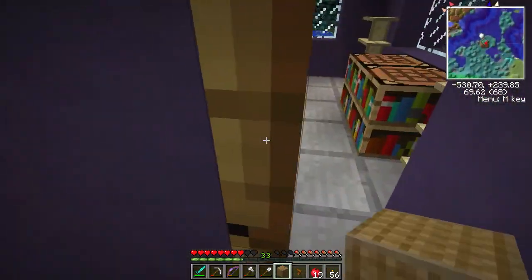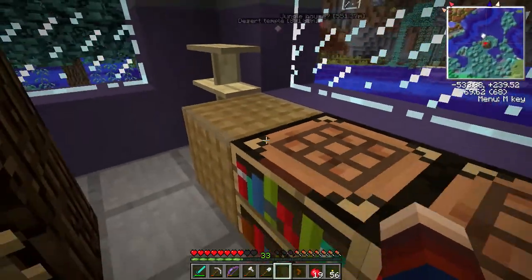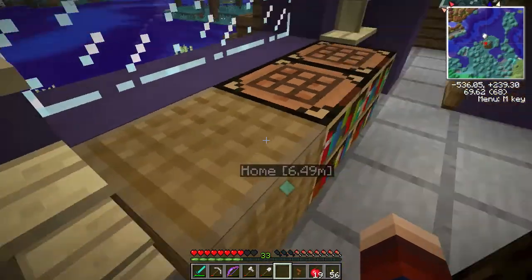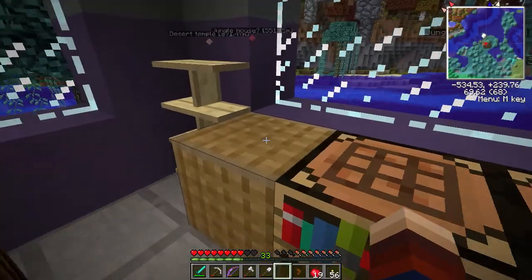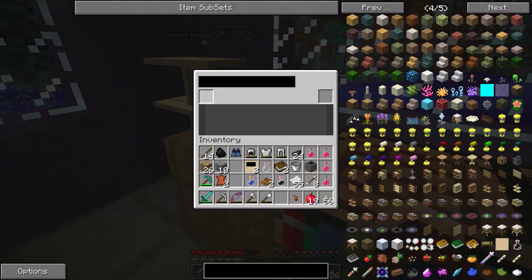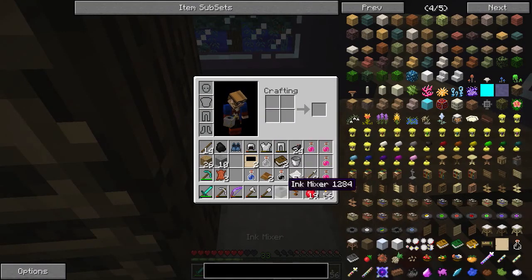Our book binder sits here. The texture is a little uninteresting — I hope that gets changed in the future. We can put leather in there, put pages on the bottom, name it up top, call the book whatever we like, and it will create a finished book on the right-hand side. Let's put the ink mixer down. The ink mixer uses a lot of ink — put the ink vial in there, it fills up the blot in the middle and gives you the bottle back on the side.